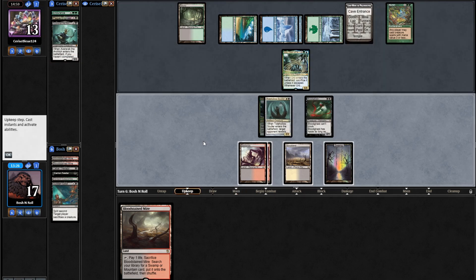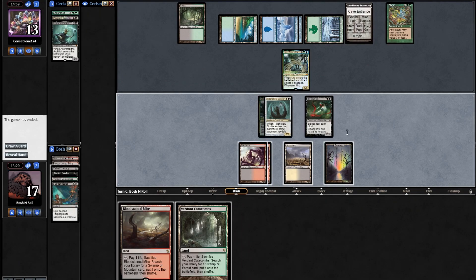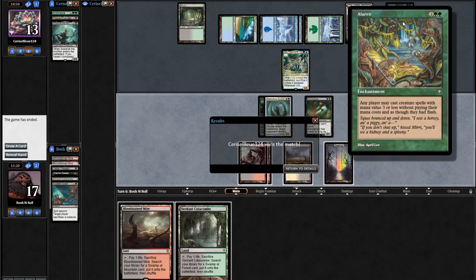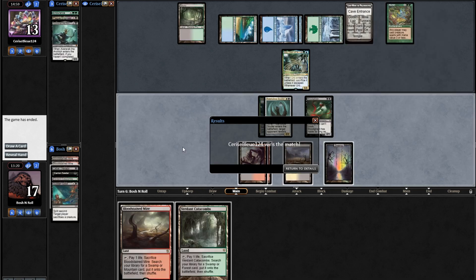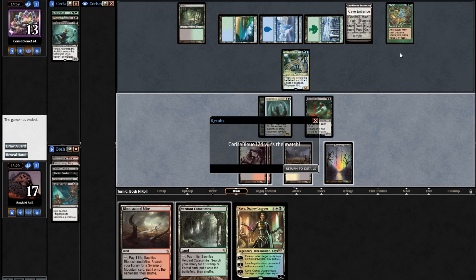Would have been a great turn to draw a Kaya or Nihil Spellbomb, but I did not. I draw Swords to Plowshares and Oblivion Ring — we're dead to this Uro. GGs opponent. This deck — asking it to control a combo deck is one thing, asking it to also control an Uro is another. If I drew Bloodghast a turn earlier and got to clip with my Cabal Therapies and grow Carrion Feeder... Also, if they didn't have Leovold, I wouldn't have spent my Edict on Azurac. Tough deck to play correctly. Next round's coming.